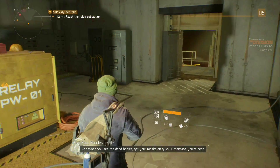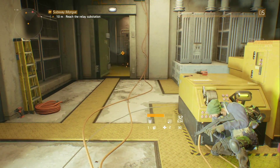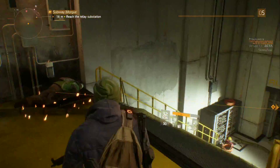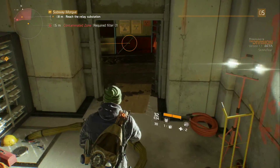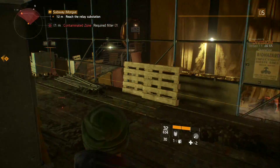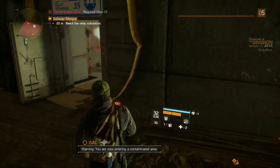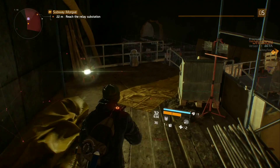This always happens in games — you turn the power on and it lets enemies in. 'This is Fei Lao patching in, we have help on the way. Roads, whoever's down here, head for the secondary relay room. And when you see the dead bodies, get your masks on quick, otherwise you're dead.' Okay, this sounds like it's going to get pretty busy.